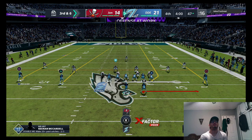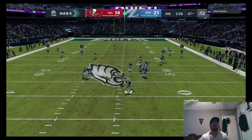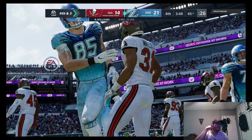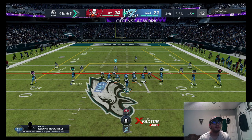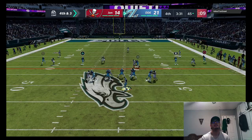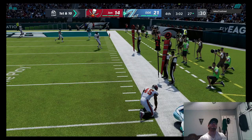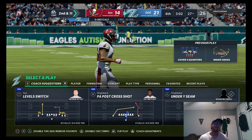Justin Jefferson picks up the first down — wide open. We're gonna go with a running back screen — we don't get the first down. We're gonna go for it — see if we get Jefferson down the middle or McCardell or Kittle. Justin Jefferson wide open, first down! Beautiful throw to Justin Jefferson. I'm a little scared with those throws because of what happened last time.